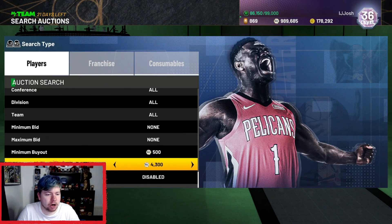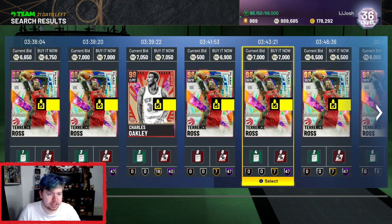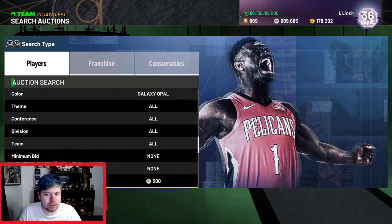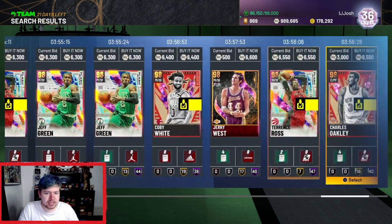Alright, we're on to Galaxy Opals. You can kind of filter this how you want. Galaxy Opals at the moment, because of the new Splash Zone packs, are kind of all over the place. We have quite a lot of them here — they've been up for about 15 minutes, which is kind of surprising. You see a lot of them for 6K.